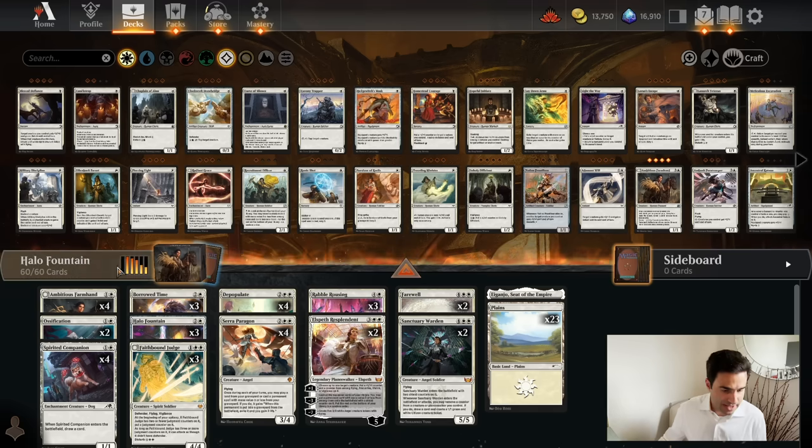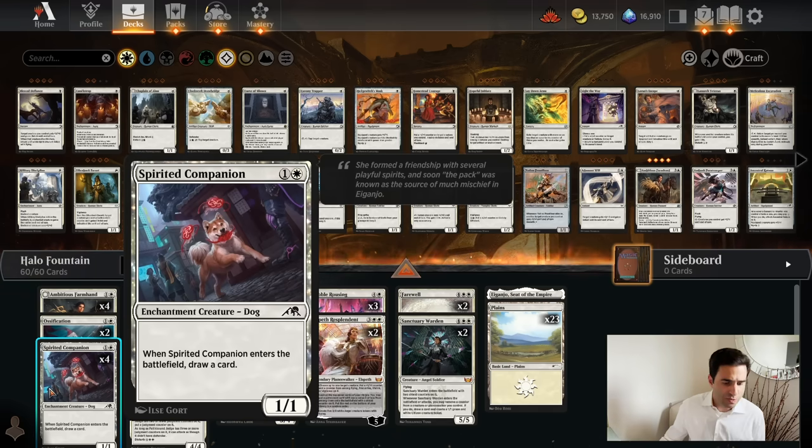Here's the deck that I've been playing in standard. Starting with the two drops: Spirited Companion. Why am I playing Spirited Companion? Two reasons. One, it's a doggie. And reason number two, it draws a card. And until they print a card that says 'get free McDonald's,' draw a card is my favorite text that exists currently on a magic card.